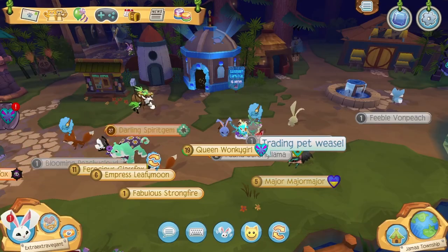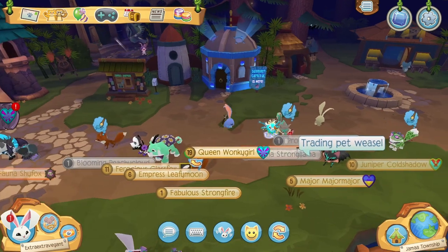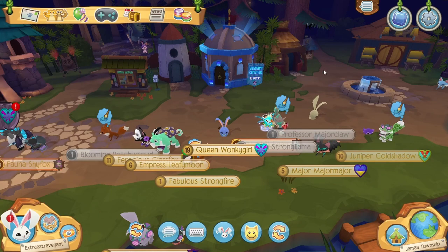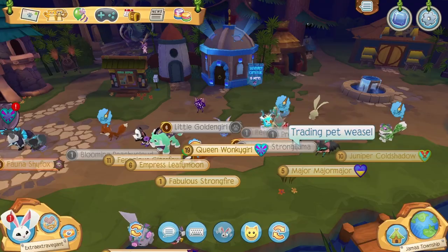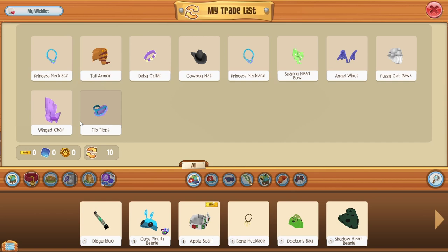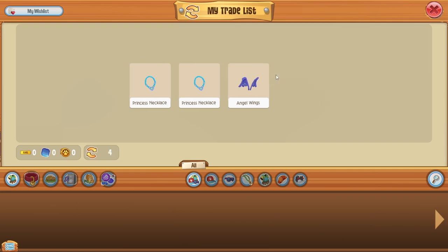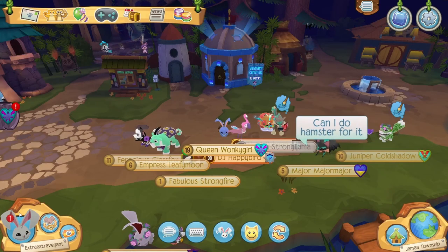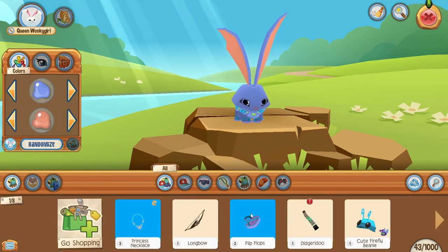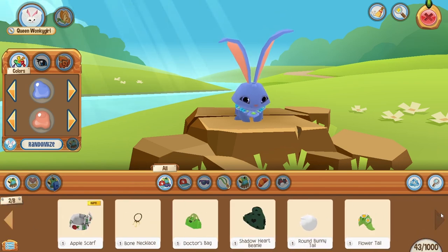Here we are on my spare account — one of them. Queen Wonky Girl over here is living her best life. I also made this account when I was very young. We're gonna go ahead and get prepared — we already have a princess necklace, isn't that amazing? I'm gonna keep two princess necklaces on trade. I don't have many good things on this account since I usually trade anything good I get to my other account, but I've got like a rare on here or something.